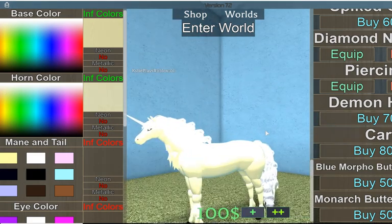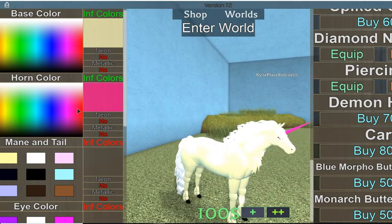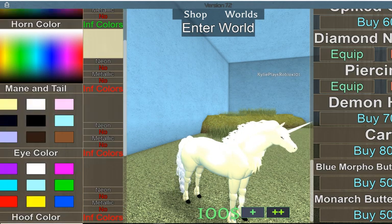Sometimes my horn will never color, which is really frustrating. Now for the mane and tail — the bottom half of Rapidash's mane is red, so I'm gonna use the hair and tail extensions on my unicorn.